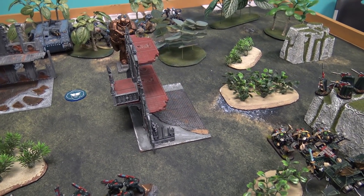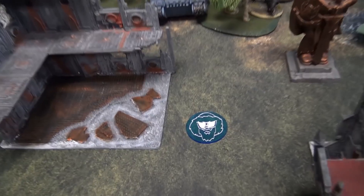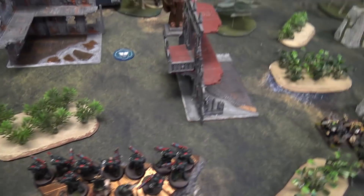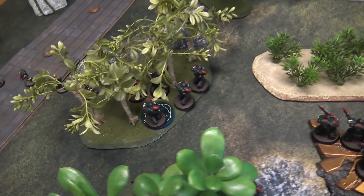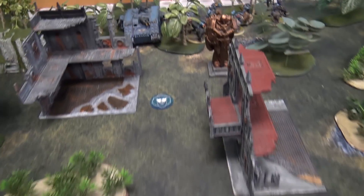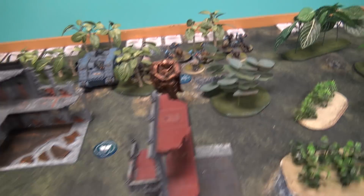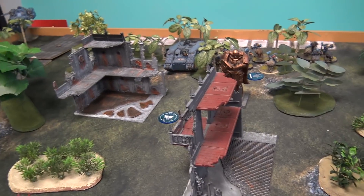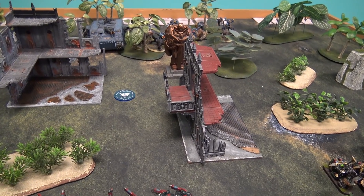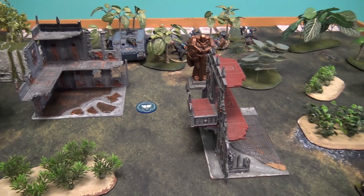We're playing the Beach Head mission from Chapter Approved 2018. There are three objectives: one in the middle, one in each deployment zone. Starting on turn two, at the beginning of your turn, you score points based on which objectives you hold — one point for your own deployment zone, two points for the middle, and three points for your opponent's zone, for a maximum of six points per turn. You have to hold the objective and survive until your next turn to claim it.